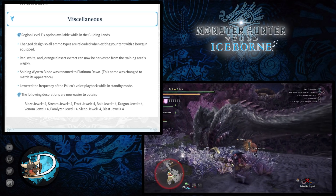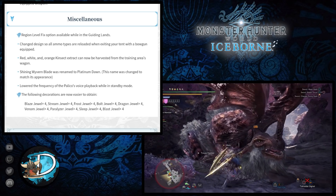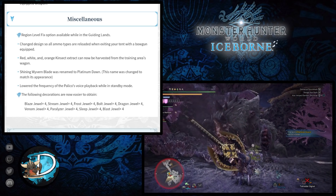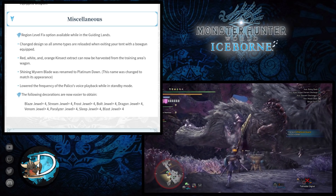The decorations now easier to obtain include: Blaze Jewels, Stream Jewels, Frost Jewels, Bolt Jewels, Dragon Jewels, Venom Jewels, Paralyzer Jewels, Sleep Jewels, and Blast Jewels — basically all the level 4 slot decorations for elements and ailments. This is a great change and hopefully means we don't always have to rely on the various element or ailment charms anymore.